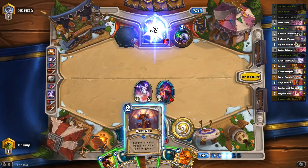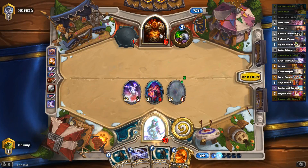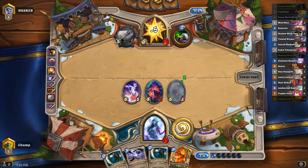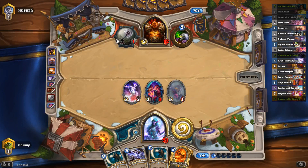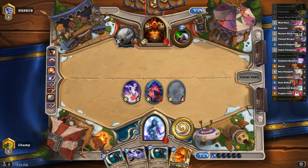I guess I'll go face, resurrect this, and pass. Maybe I just want to Flash Heal here. There's some chance he kills the Aukenai next turn — probably not a very good chance — but I'd rather have five damage on him than five health on me, although it's not like I can kill him next turn, so maybe that was wrong.